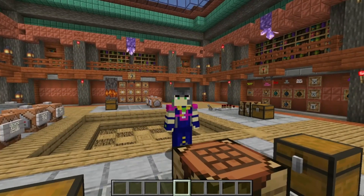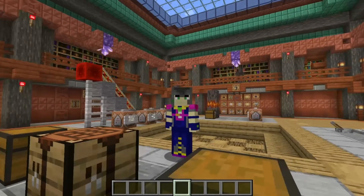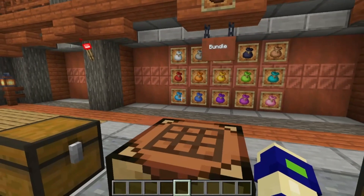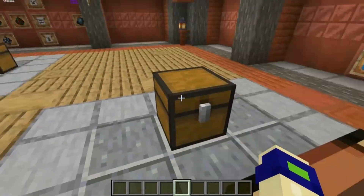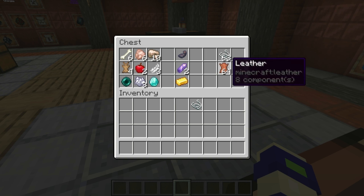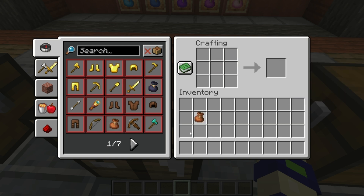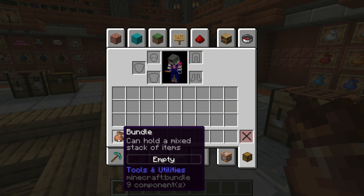The first thing we have is bundles — one of the biggest things other than hardcore on Bedrock, but this is Java so I'm not going to talk about that. The bundle is a new storage item and it's more of an early game item that you craft using one string and two leather, like this recipe I put right here. Let's go ahead and craft it.